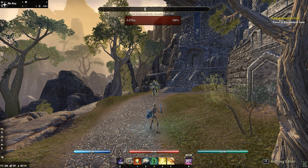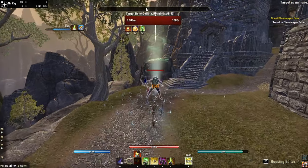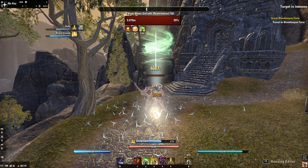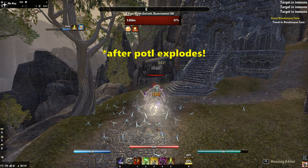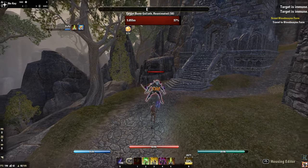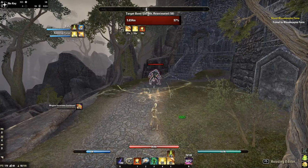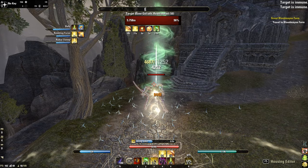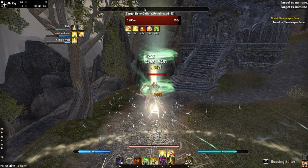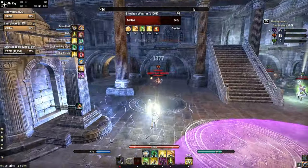Let me show you the PvP combination really quick. Prebuff yourself with Rally before you start. Use Biting Jabs, then shortly before Power of the Light explodes use Executioner if the target is below 30%. That's all. Let me do it again in fast pace: Caltrops, Power of the Light, Sweep, Jabs, Executioner. Now with some Battlegrounds gameplay footage.